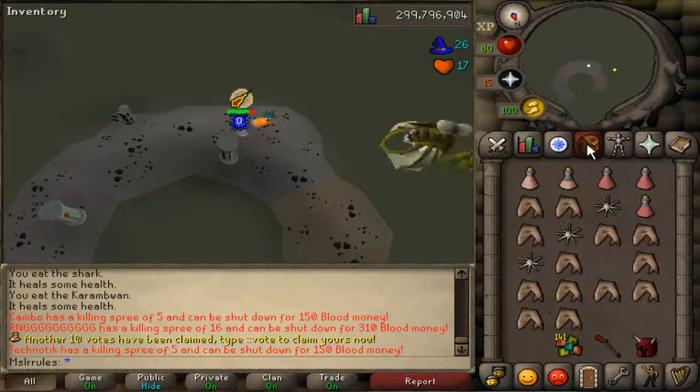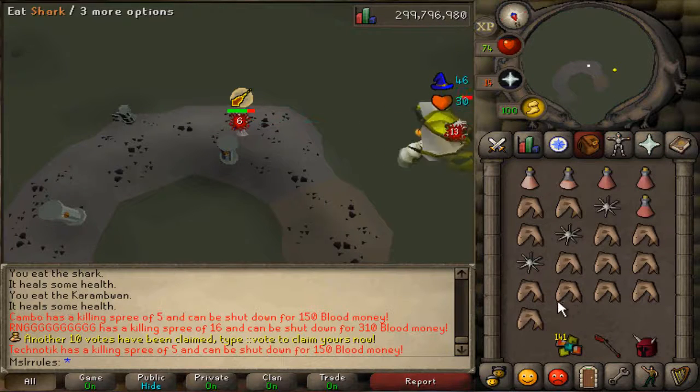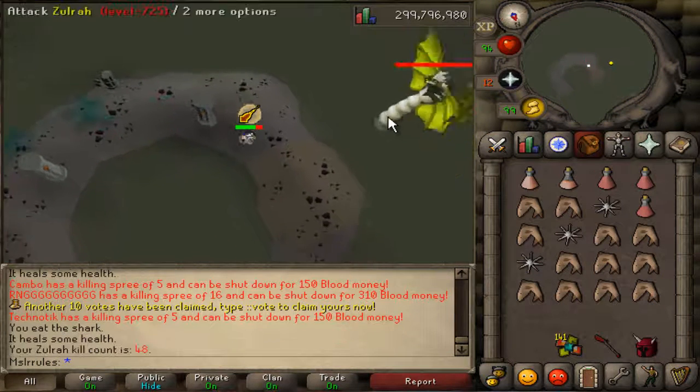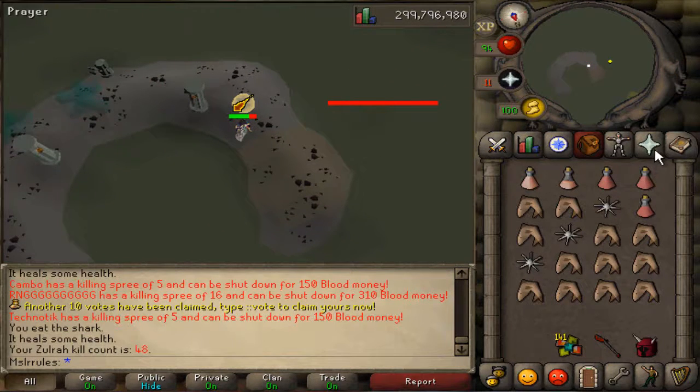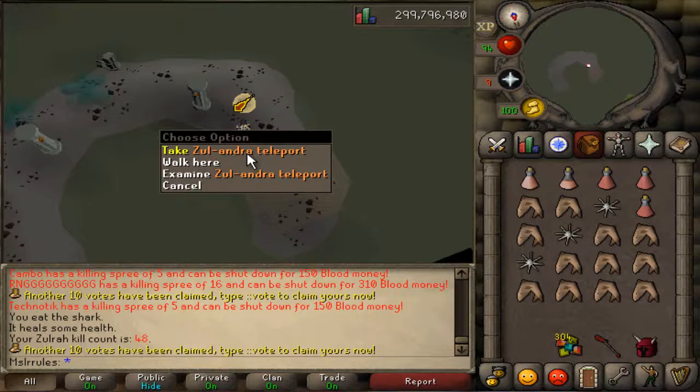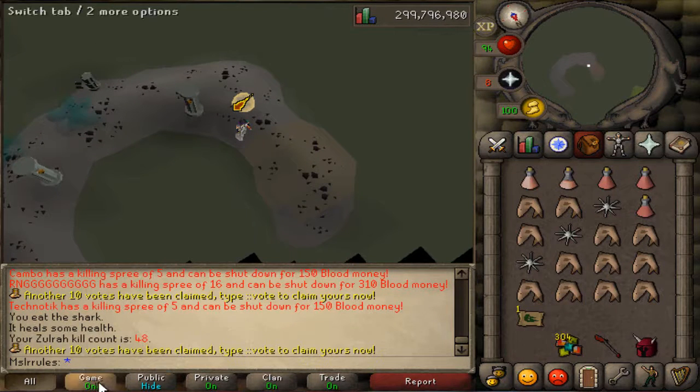It's self-explanatory from there. You see what colors she is, so you know what she's going to be next. The JAD phase is probably the hardest phase of them all. Thanks for watching — I'll see you guys later with more tutorials. Stay tuned, I'm going to have loot from 100 Zulrah kills coming soon.